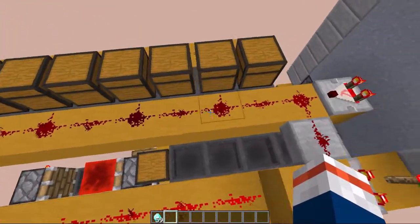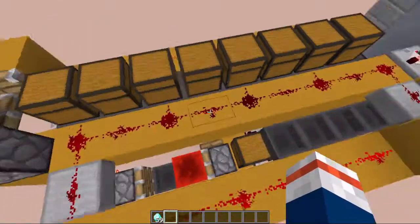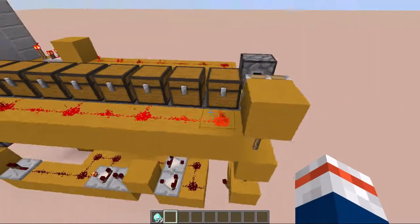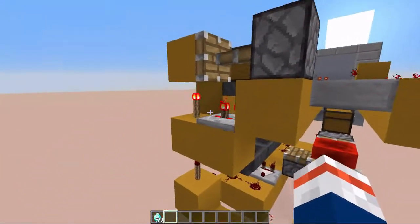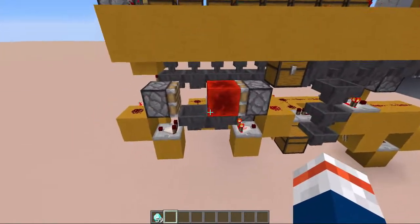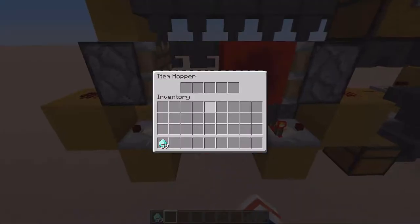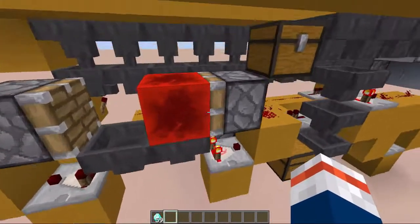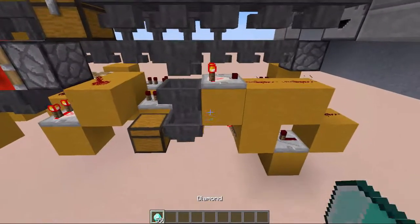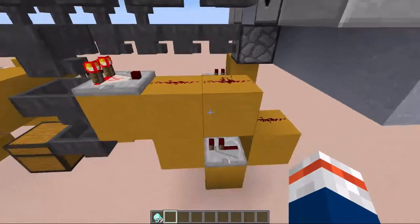Right here we can see it, and all the time there is one redstone piece unpowered. This is just going to unpower a hopper. On the other side we have another line of redstone that is going to be turned off by a piston, or an ether hopper clock, which is going to activate when we get a diamond through this item sorter.